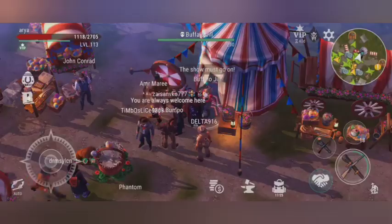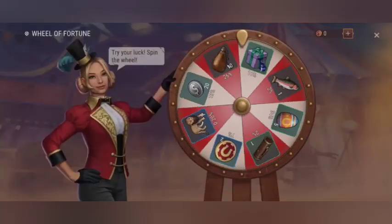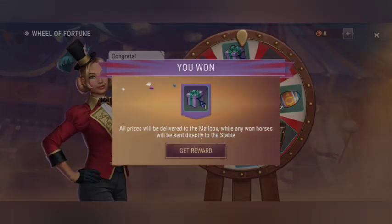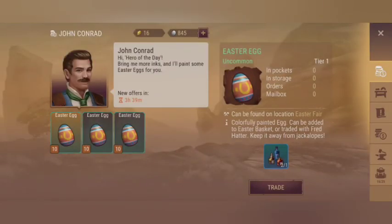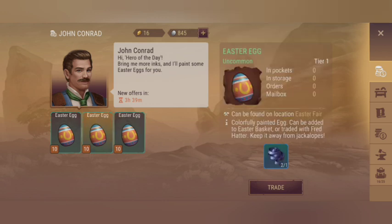Let's spin the wheel of luck again — this time I got a gift again. If you open it, you'll get some items for completing the bunny meadow. Also, if you have already completed your bunny meadow, you can trade the extra items for some extra Easter eggs, which is a good option the game has added.